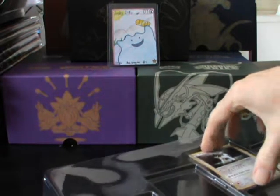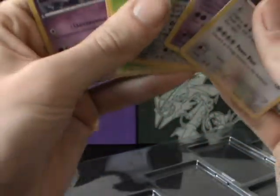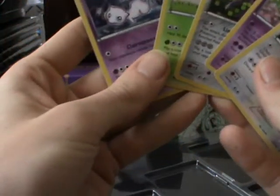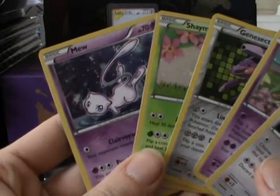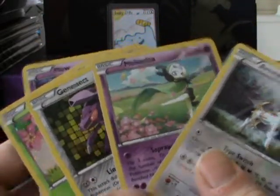Here are the remaining five promos. We've got the ones that weren't in the Volcanion collection: Mew, Shaman, Genesect, Meloetta, and Arceus.